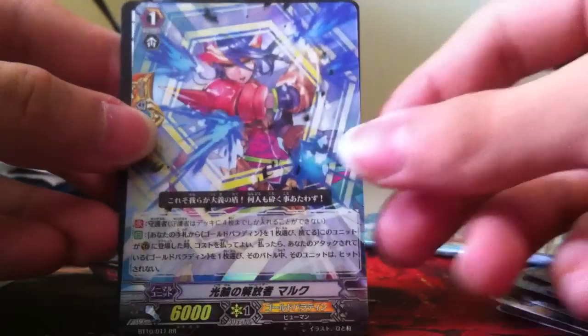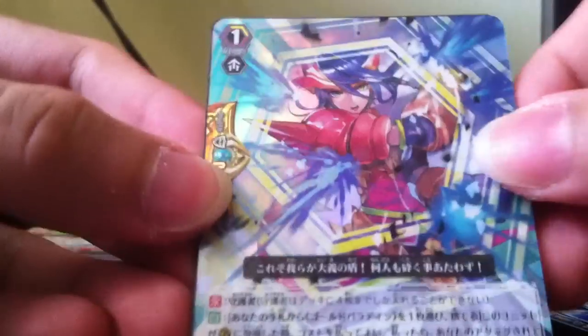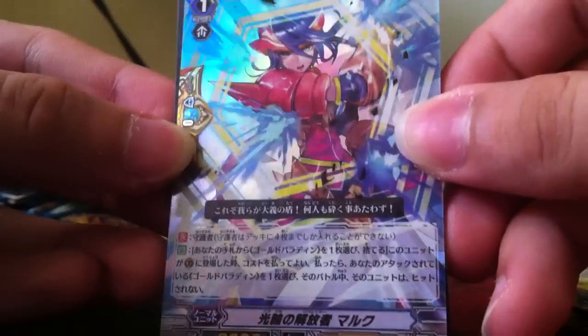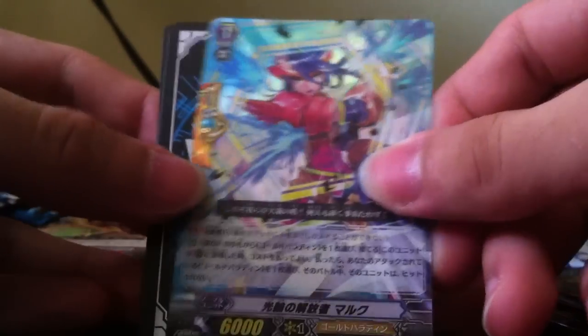Diving straight into the next pack — I get the Halo Liberator. This is also a reprint; you can see the art right here, it looks very awesome, definitely nicer than the previous one. Not a fan of the long text box though. On to the last pack for this opening.